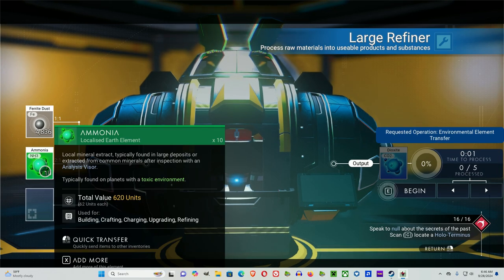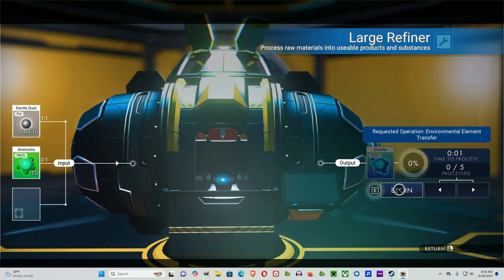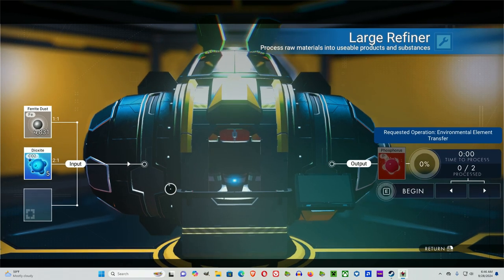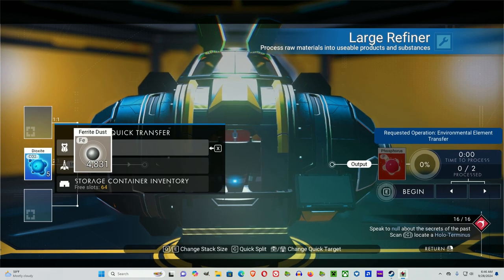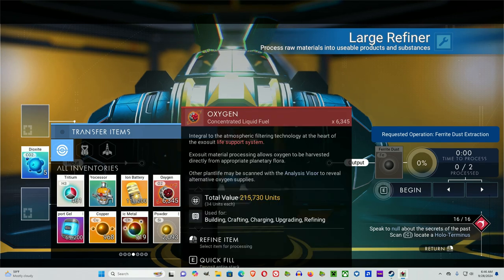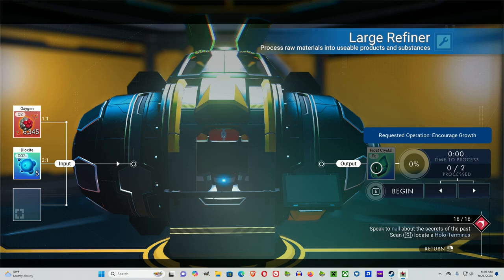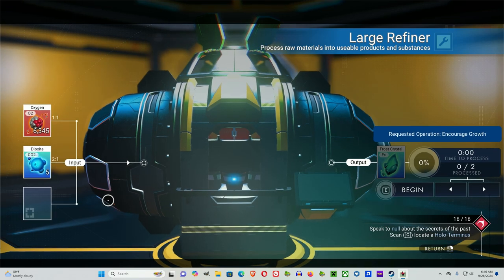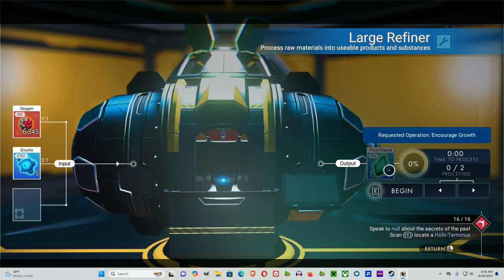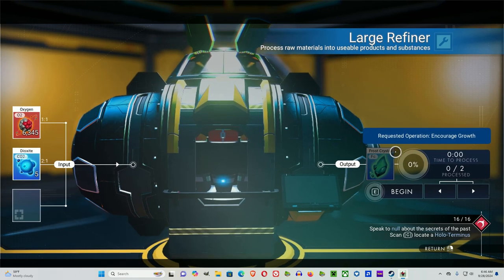We got the ammonia by doing paraffinium with ferrite. Now we're going to do ammonia with ferrite and we're going to get dioxite. Dioxite with ferrite will give you phosphorus. Dioxite with oxygen will give you another farming item: frost crystal. So a substance with oxygen gives you a farming item, and a substance with ferrite gives you the next substance.